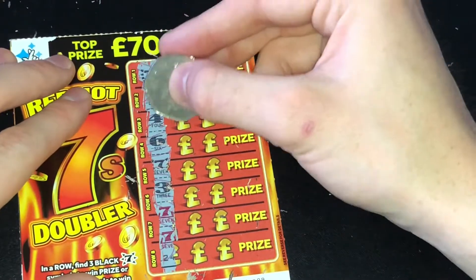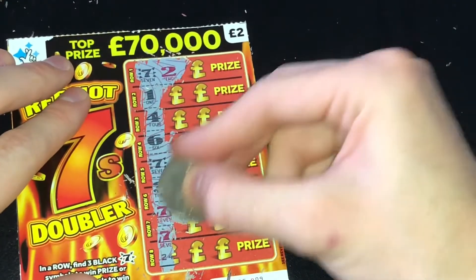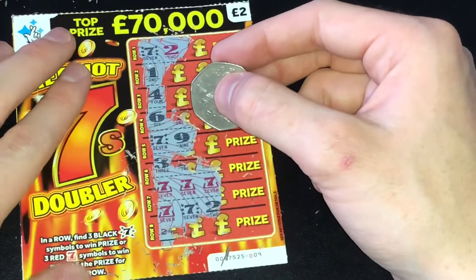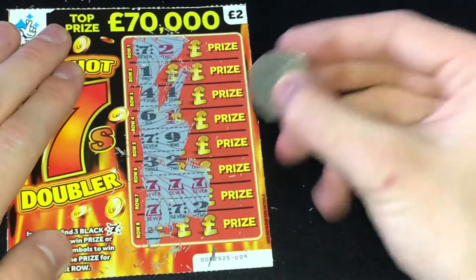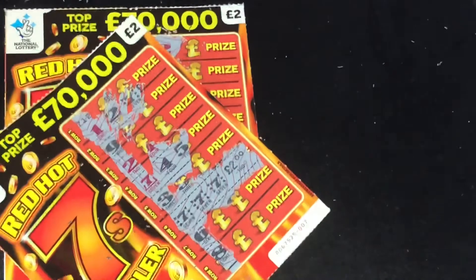Seven, seven, seven - we got a win! So it's actually a double. Find three red sevens to win double of the prize shown, and it is four pound. Can't complain about that - got four pound back there.